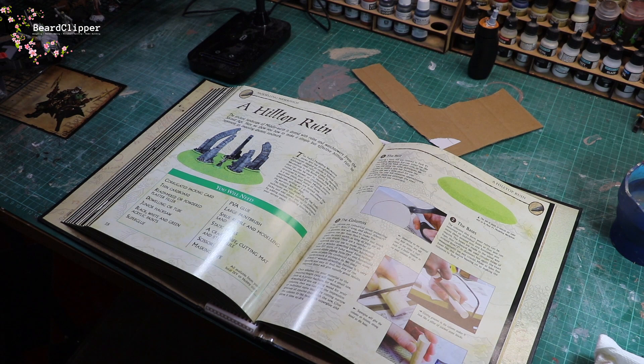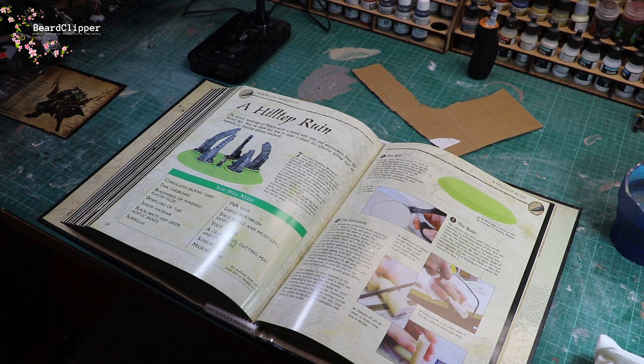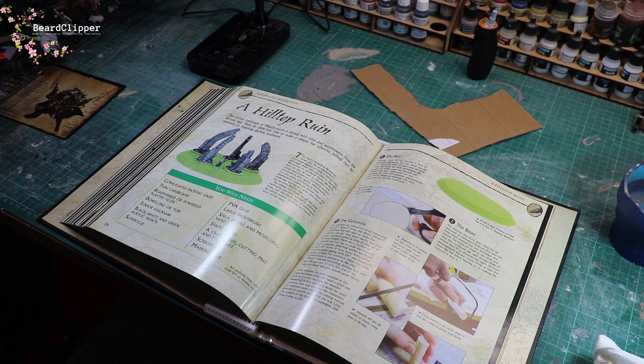Here we are — you can see a Hilltop Ruin. The ancient landscape of Middle-earth is dotted with ruins and watchtowers from the second age. Here we show you how to make a simple but effective Hilltop Ruin to represent an imposing ancient landmark. Although these ruins are used to represent Weathertop in the Battle Games game, they can also be used to represent any ruined watchtower or crumbling ancient structure. The Hilltop Ruin draws on all the basic techniques from previous packs and allows you to experiment with realistic finishing touches.